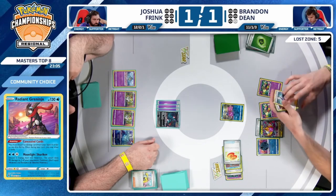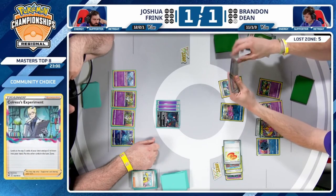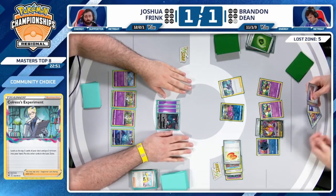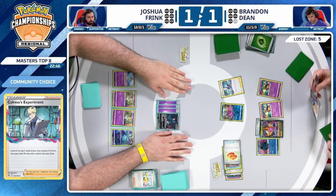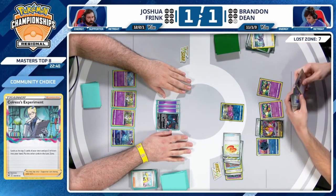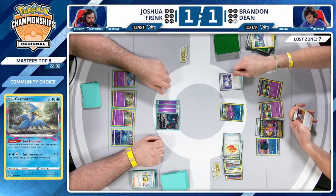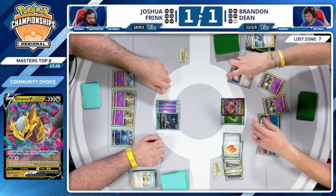Those cards aren't going to be very beneficial here, but already has Colress's Experiment in hand. Thornton, Boss's Orders, Giratina V-Star — didn't see a Mirage Gate. Saw one thrown in the Lost Zone early on. Talking about Prime Catcher — I see the reflection of it in the discard pile. Switching the hand — that's going to be about it. Walking into a bear trap.